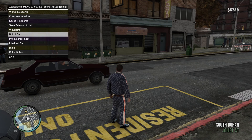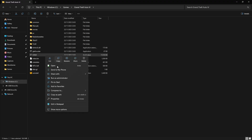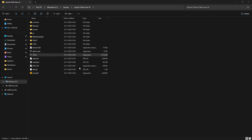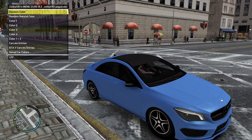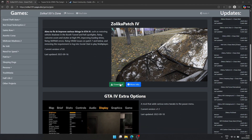This is the easiest way to mod GTA 4. First things first, you need a clean copy of GTA 4. Start the game to make sure it runs properly. Now it's time to downgrade and improve it. Head over to your browser and download the following — I'll leave links in the description.